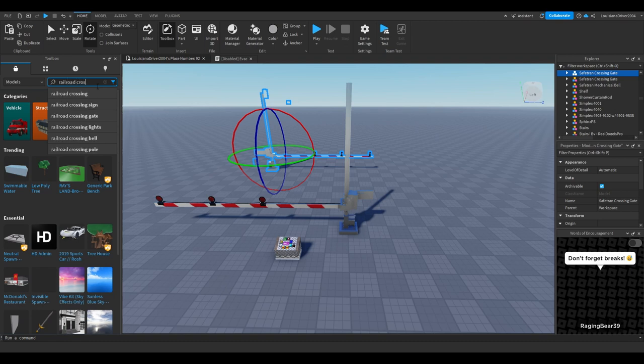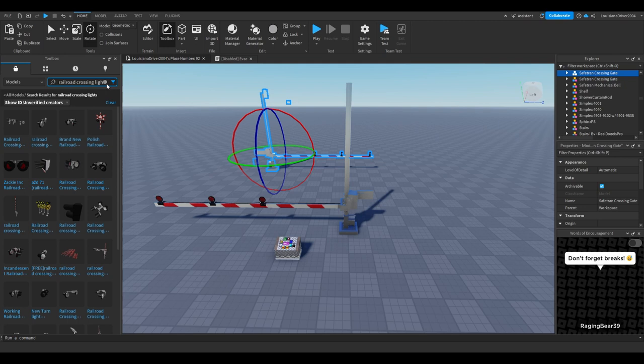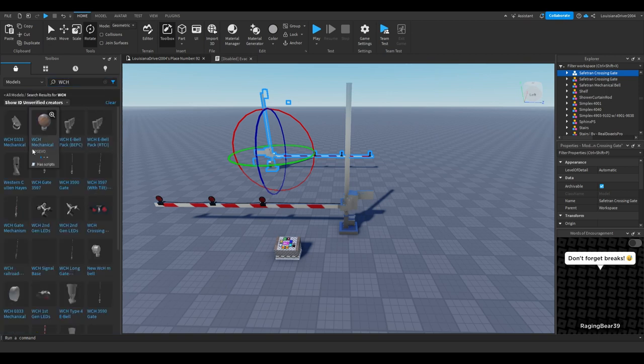Next, you want to type in 'railroad crossing lights.' There are kind of limited options on the marketplace, and the railroad crossing lights available may have a glitch where Roblox broke the model — the lights stick out of the visors. I'll help you out: if you want to use a WCH railroad crossing light, just type in 'WCH.' This stands for Western Cullen Hayes, I believe — correct me if I'm wrong.